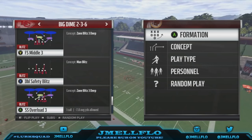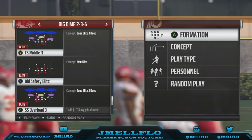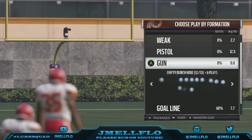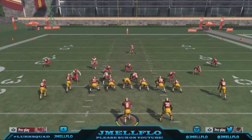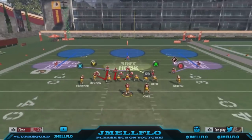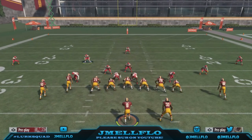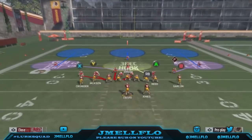So we got the Big Dime 236 SS Overload 3. All you're going to do is flip the play — just like this. I know y'all are wondering why I'm not using the FS Middle, but it doesn't work the same. So all you're going to do is mac protect — none of my blitzes are good to me unless I mac protect. Base the line, pinch your D-line, then crash them to the left. You're going to move this guy over.